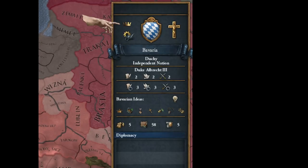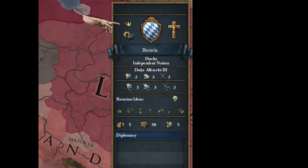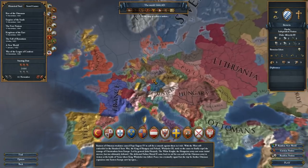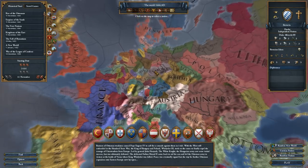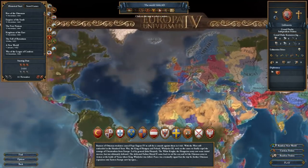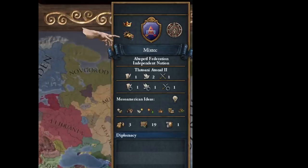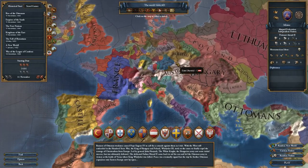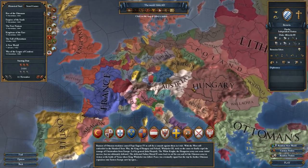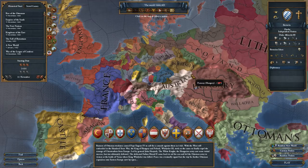Below that you see the tech group. Bavaria is in the Western technology group, which is going to have the easiest time in the game because it's called Europa Universalis for a reason. There are other tech groups — Eastern tech groups (Poland, for example, is Eastern), the Ottomans have their own technology group, and the Mesoamerican guys down here are going to have a tough time. The technology group influences things like what kind of troops you can use and the spread of institutions, making history tilt towards the Western technology group. But it is an alternate history simulator, so if you are determined and a good player, you can try to turn history around and make a strong Mesoamerican nation if you have enough skill. Technology group: pretty important.